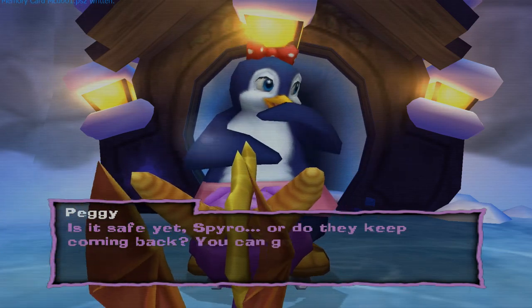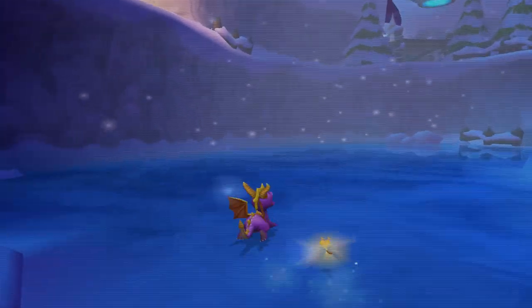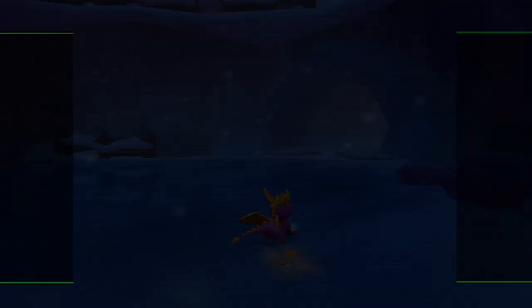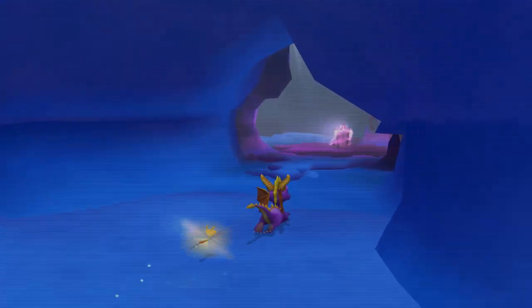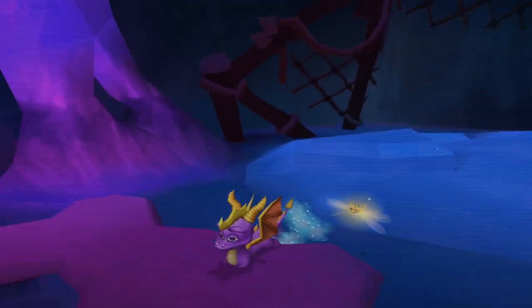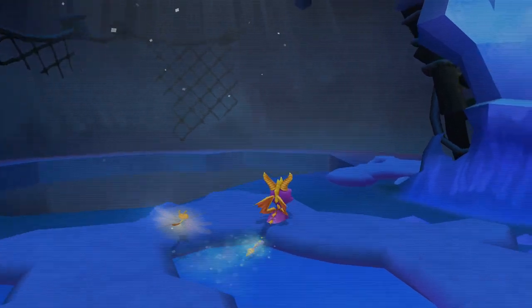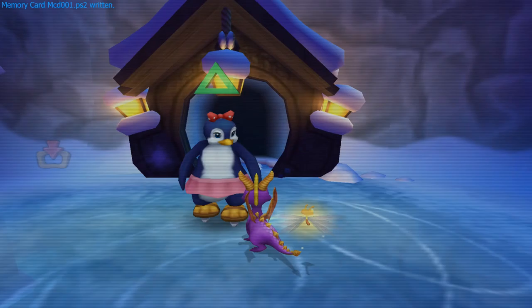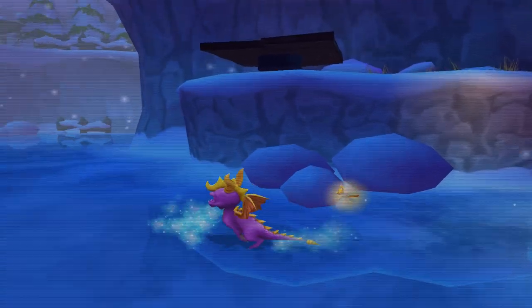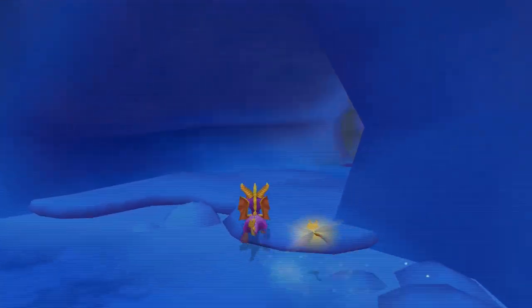'Is it safe yet Spyro or do they keep coming back?' You can go back if you want — I'm staying here. That wasn't even like a skating rink at that point, that was just dumb. There is a little alcove here — the dark gem and that's it, no dark shards, just straight up a dark gem. This is kind of creepy but we'll destroy it. That looks kind of creepy and shady down here, especially since there was a bottomless pit I didn't see because of the camera angle. That was only our first dark gem and we haven't seen a single level yet. There's only one teleporter in this level outside of the main area.